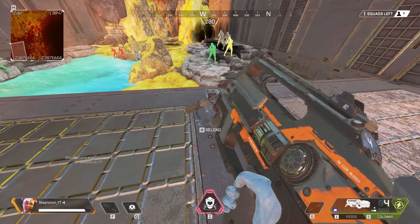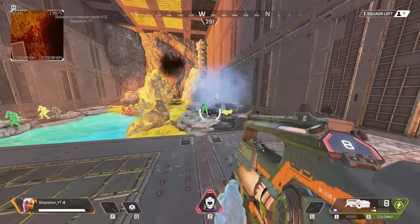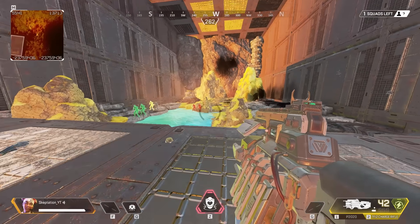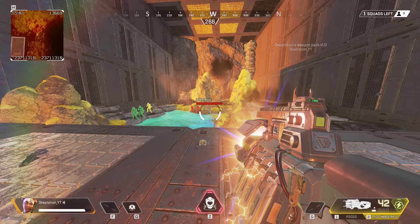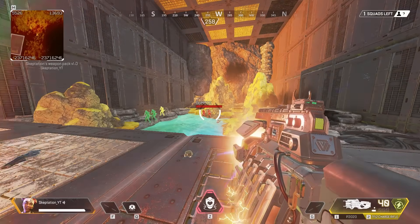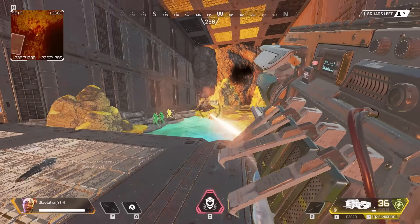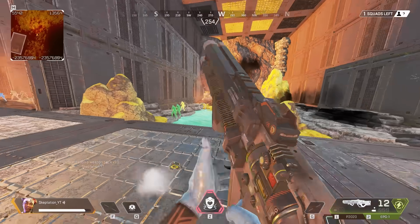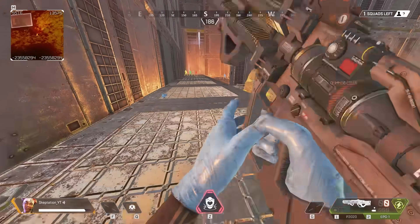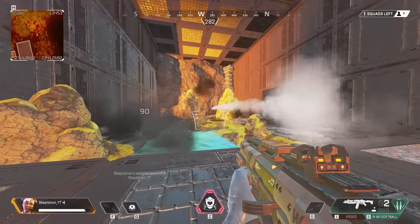Alright, so first let's check out some Titanfall weapons. Here we've got the Cold War, which charges up and then shoots a burst of four rounds that explode. Next is the Titanfall Charge Rifle. This differs from the Apex version by not having the beam, but you can keep the charge close to finishing by feathering the trigger. You can also chuck the Turbocharger on this, which gives you basically the entire track from Titanfall 2. Next we've got the EPG, another energy explosion. And then the Softball, which launches grenades — sounds very nice in my opinion.